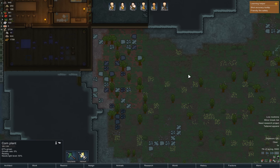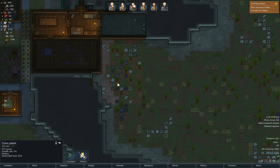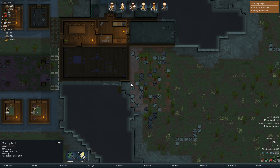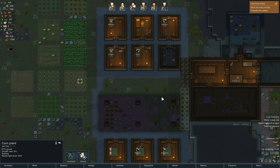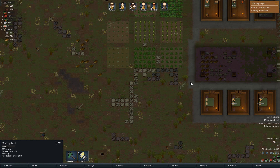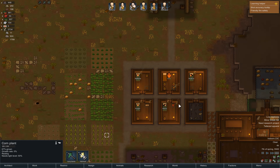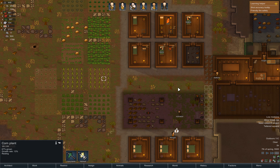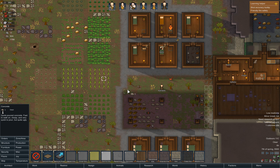All right, so this is now all walled off. The problem is that these are only wooden walls — people can easily break through them, we want to avoid that. We'll work on that, but for now this is bugging me.